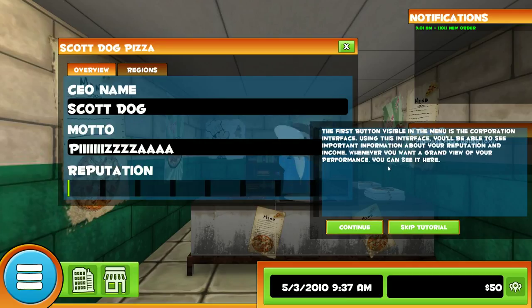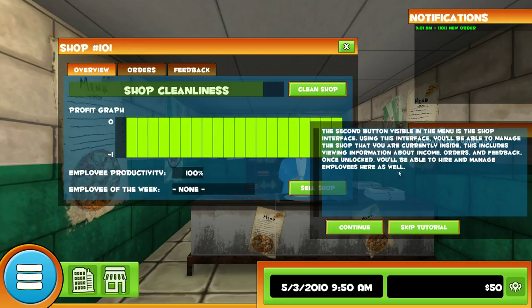The first button visible in the menu is the corporation interface. Using this interface, you'll be able to see important information about your reputation and income. Whenever you want a grand view of your performance, you can see it here. The second button visible is the shop interface. Using this interface, you'll be able to manage the shop that you are currently inside. This includes viewing information about income, orders, and feedback. Once unlocked, you'll be able to hire and manage employees here as well.